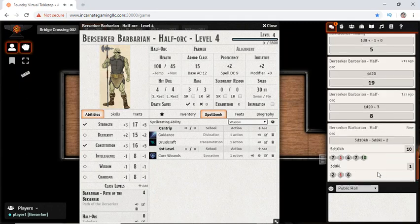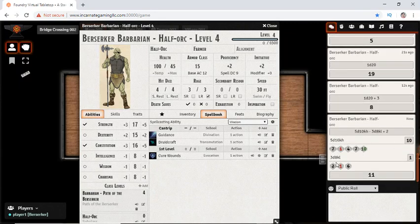And we can see there that we rolled 5D10 and 3D8, kept the highest of the D10s and the lowest of the D8s, and then added 2.